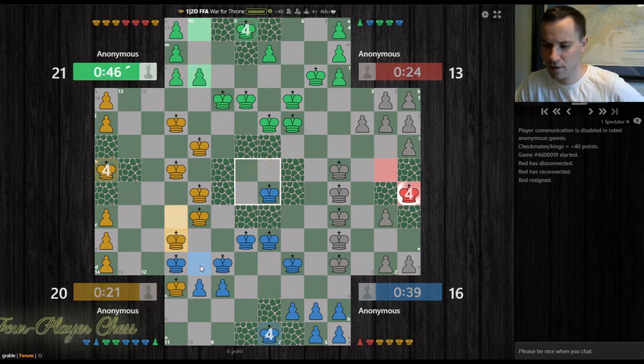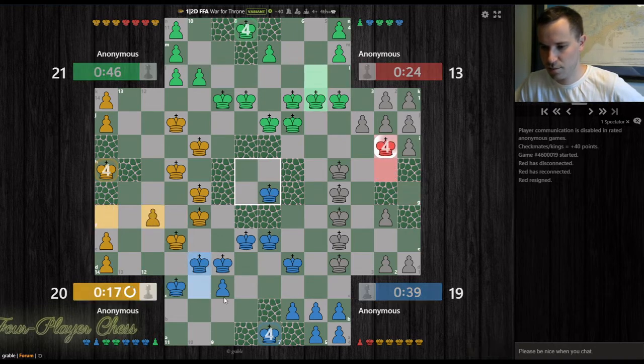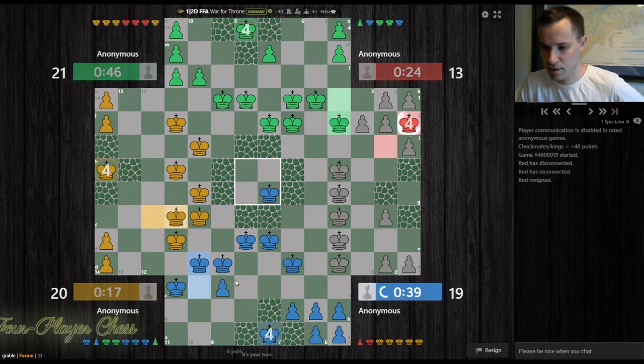I'll promote. I'll still promote. Green might be going for a mate on the dead king — looks like that's the plan. Let's continue to weaken yellow. Maybe after the smoke clears I'll have an easy avenue going this way to the center.